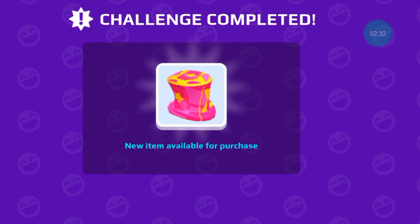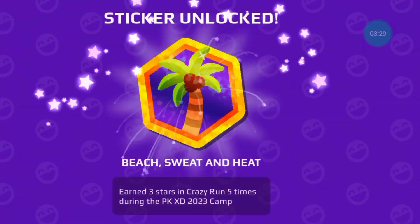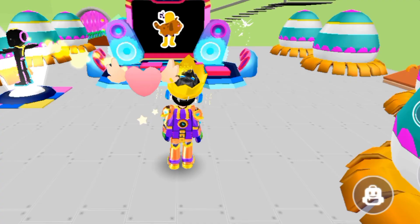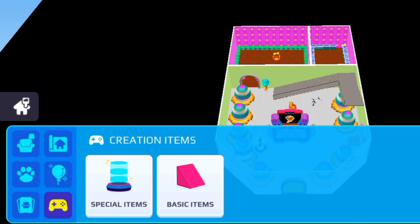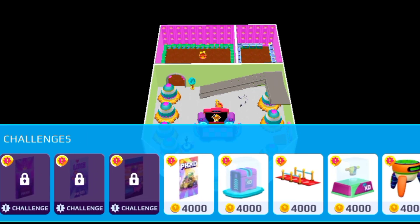Let me collect all the single stickers from here, and after I'll show you the new unique sticker furniture. Finally I'm at my house now — let me show you the sticker furniture. In the challenges option you'll see all the items.